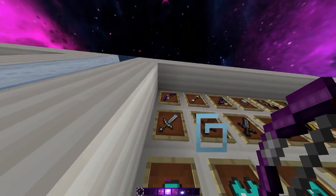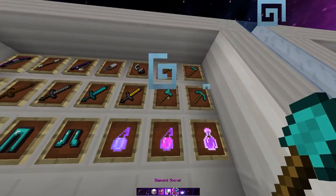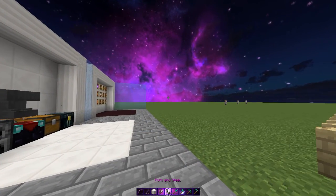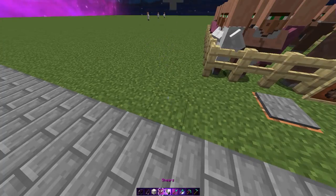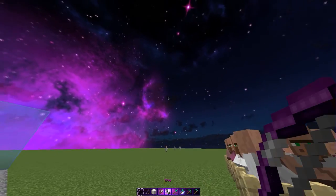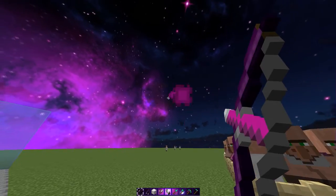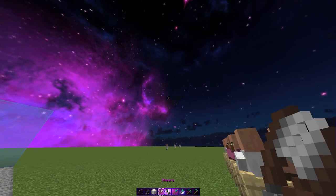Getting into the tools right away. Oh, that was a fail. Oh well, it's okay. Looks like all these tools are default. So it's flint and steel, blows purple fire. There's a bow — changes to a pink, light purple, and then a darker purple. Fishing rod — purple. Nice.